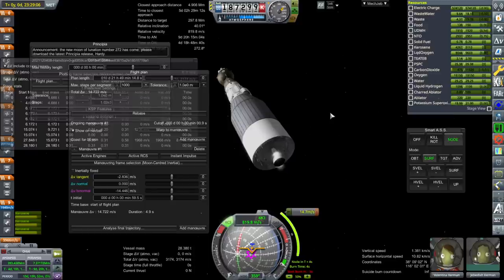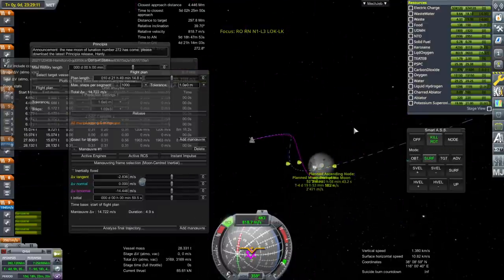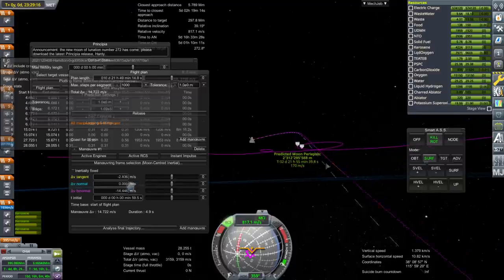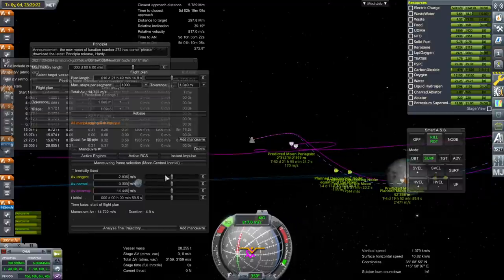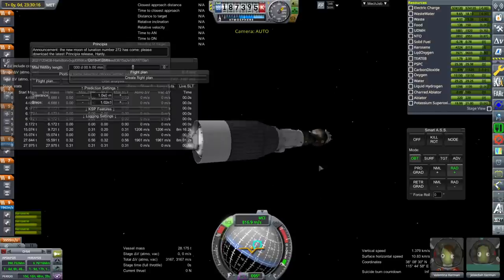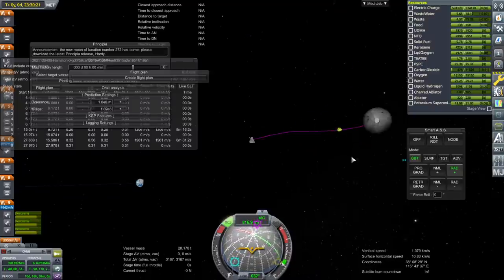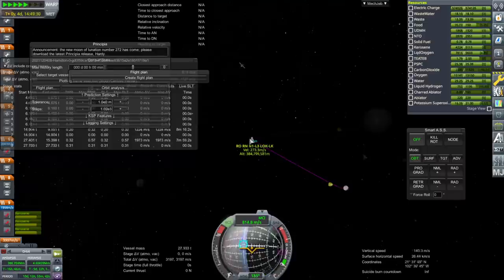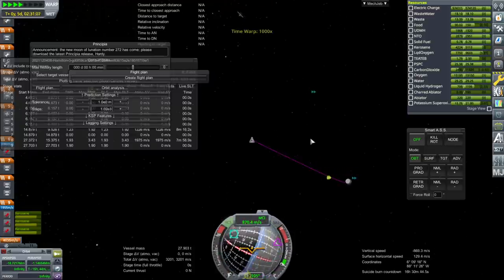I'll use too much RCS. Prepare for chaos. I can't see the node. Something seems to have worked — sort of. It's rough trying to use the RCS here. This is not holding very well. I should never have used SmartASS for this. Still haven't hit lunar SOI. Now we have.